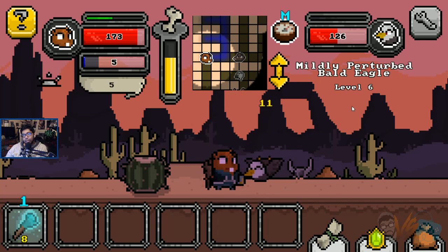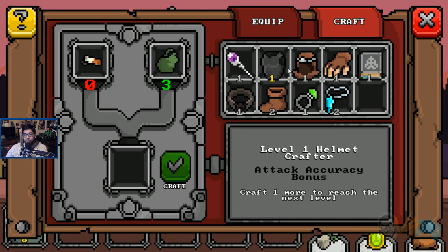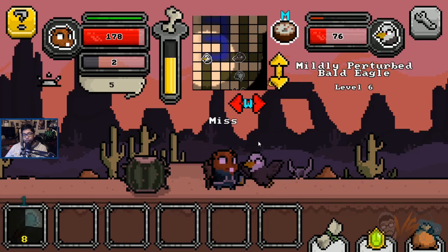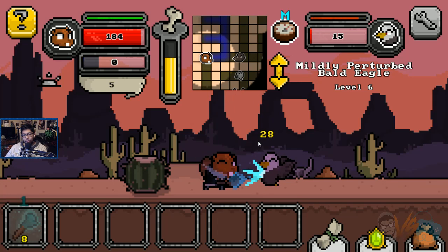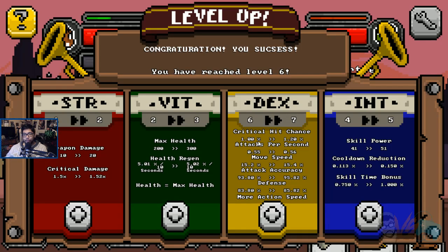Mildly Perturbed Bald Eagle. Can I make him another weapon? There's defense bonus, attack speed, skill power bonus — freaking skill level bonus. Kill him. Interesting, very interesting. Level me up. All right, that's weapon damage — that's not skill power. This is skill power going up. And I level up.